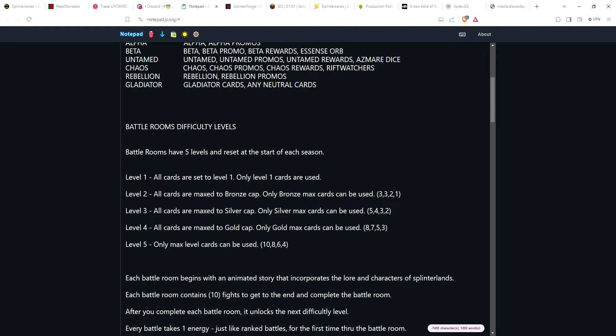Each battle room would contain 10 fights to get to the end and complete that level. After you complete each battle room, it unlocks the next difficulty level. So once you get through and complete all 10 fights on level one, that unlocks level two.